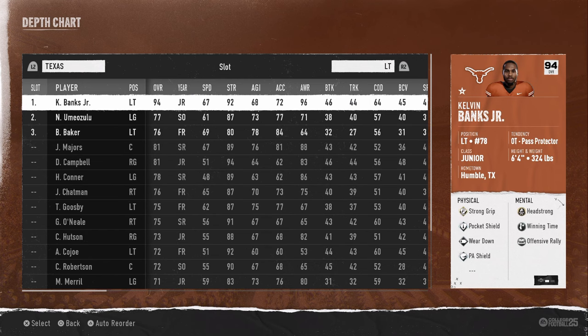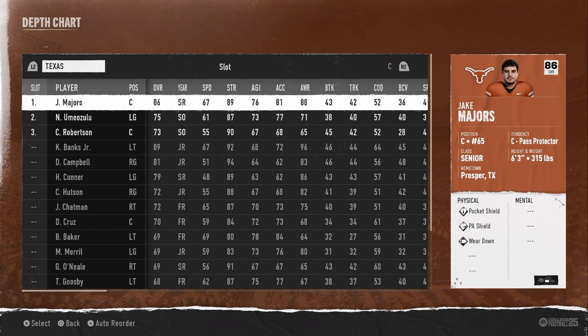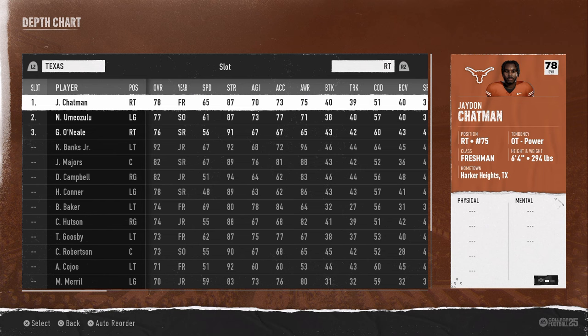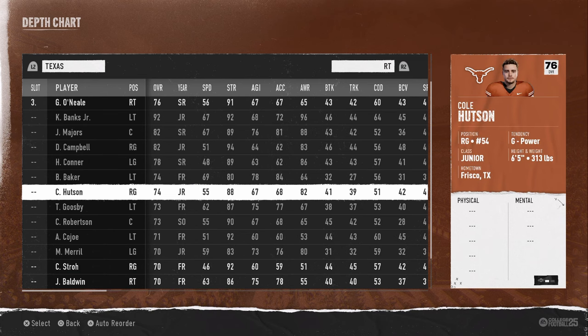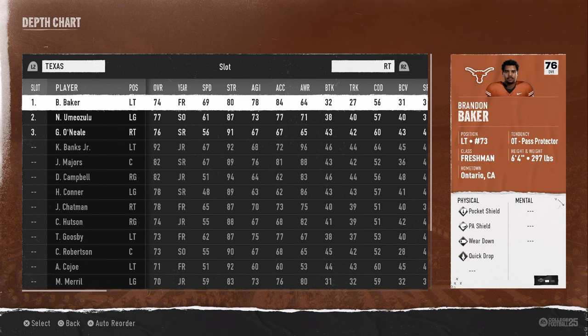For the offensive line: left tackle is Kelvin Banks, left guard is Hayden Conner, center is Jake Majors, right guard is D.J. Campbell. At right tackle, the default starter doesn't get any abilities and isn't that good overall. Instead, we want Brandon Baker — he's probably one of the best tackles in the game that nobody knows about. He has the quick drop ability, which helps a lot with picking up pressures.